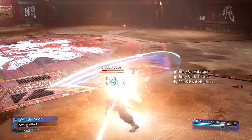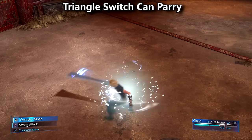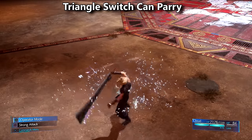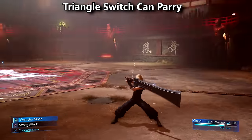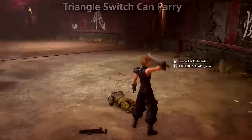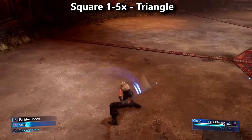In the other Cloud guide there was some misinformation on my part and I apologize for that. When Cloud is in his default stance and goes into Punisher mode he emits a white aura around him. If an enemy melee attacks you during this animation the parry will hit them. You don't need to hold block for this to work as I said in the previous video. This will automatically parry if you time the window here. Also you can cancel Cloud's basic attacks into Punisher's parry by tapping triangle at the end of the basic attack hit. This won't cancel until the animation plays out.